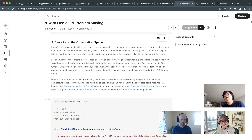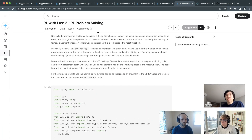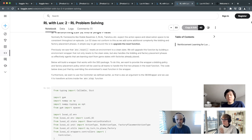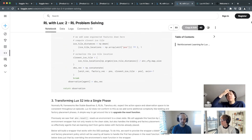Lux is a multi-agent RL environment, but this tutorial treats it as single-agent so it works directly with any RL library. For multi-agent, a simple approach is treating both teams as your own, generating observations for both and treating them as two separate environments — essentially scaling up RL by playing both sides. This is called self-play, which is a very common strategy for multi-agent learning from scratch, used by DeepMind with chess and AlphaGo.